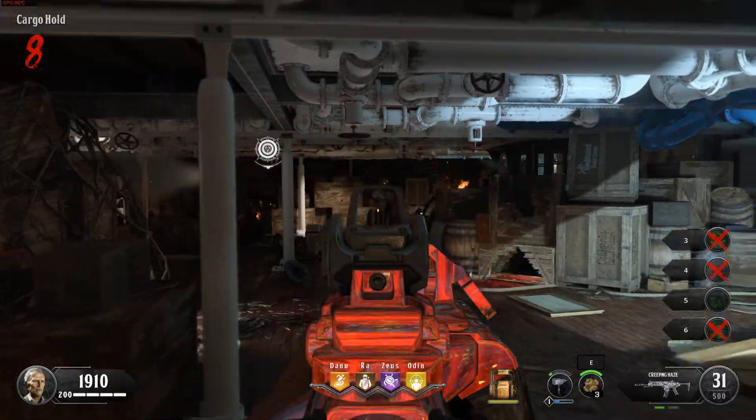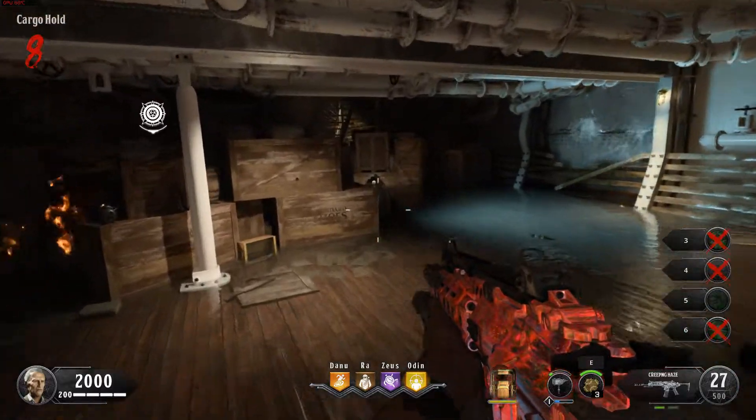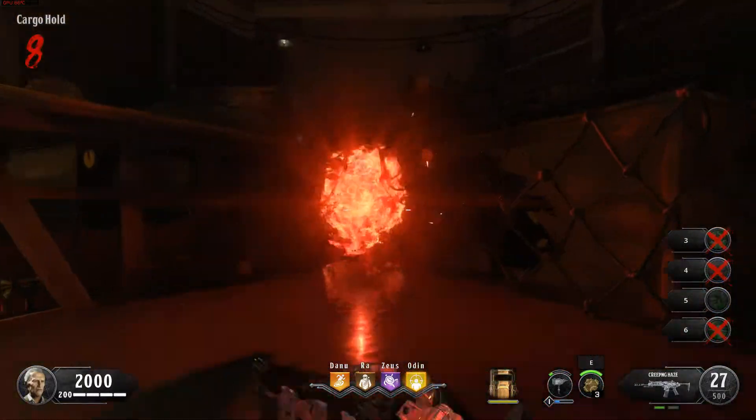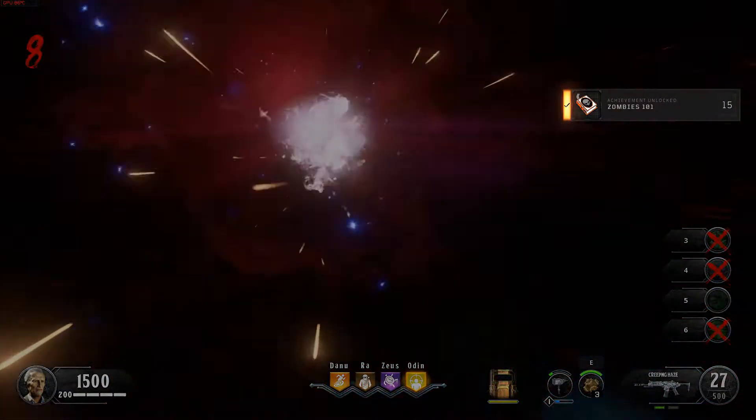Now use that Chaos Orb on the other side of the cargo hold to fast travel out of here. Congratulations, you've completed the Zombies tutorial. Now go do it for real.